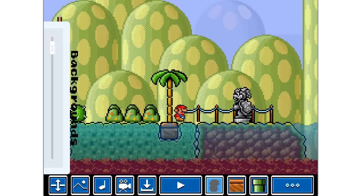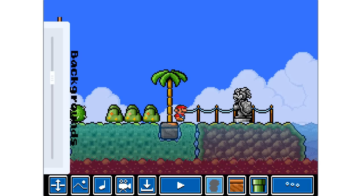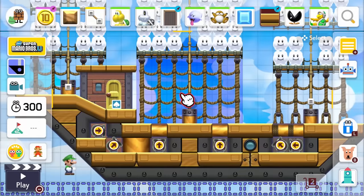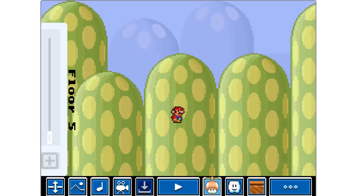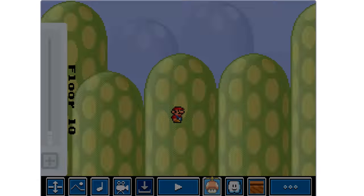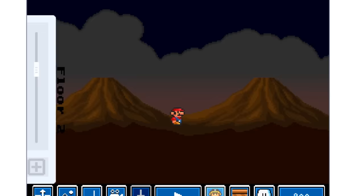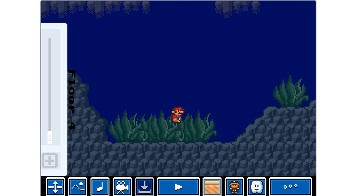All you have to do is use this little menu and switch between the backgrounds and pick the one that you like. Another limiting factor in Mario Maker 2 is the fact that you can only have one main world and one sub-world. BenjaminWins11 changes this in his game by giving us access to as many floors as we want.